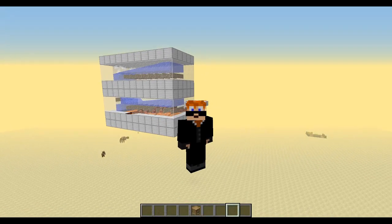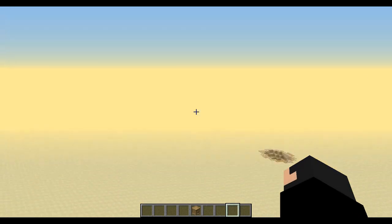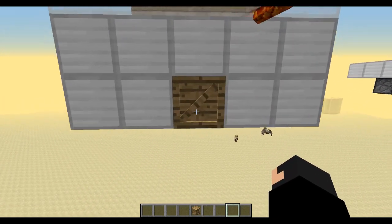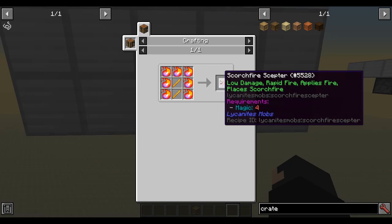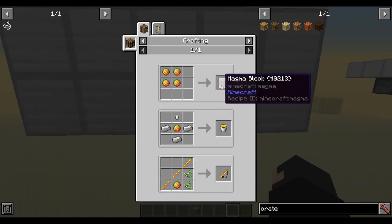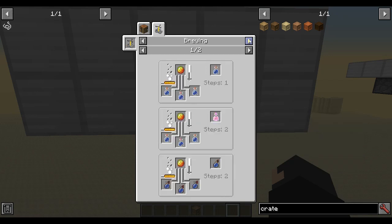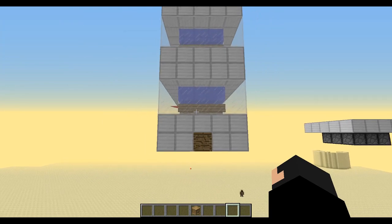Welcome to a quick RLCraft tutorial on how to grab yourself a bunch of decent loot. You're going to get free coal, which you'll need for things like campfires and cooking. These things are made for wands - you can make scorch fire scepters with them because you're going to get blaze rods. You'll also get magma cream, which is good for making magma blocks and potions. These are a good little resource to have and they're quite tricky to get hold of.